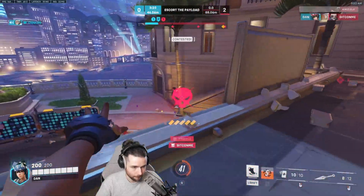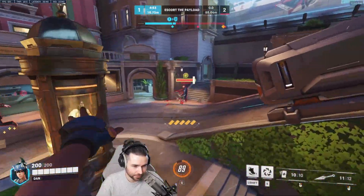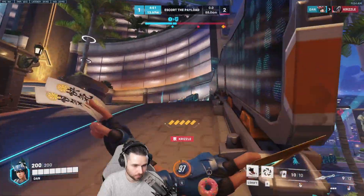Kunais are incredibly inconsistent at long range, so whenever you have the freedom to get closer, you should take it. Remember, you can always TP out.